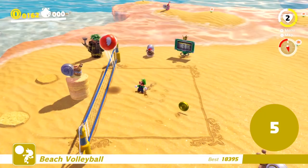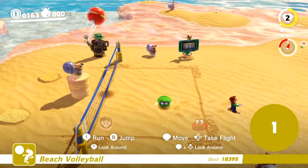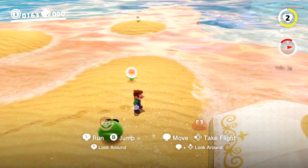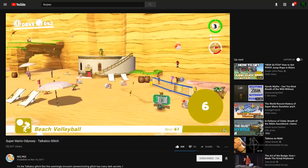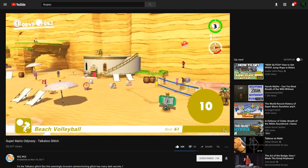First, let's take a look at some other methods for cheesing the volleyball challenge. If you're just playing the game casually and all you care about is clearing the challenge, the best pro tip is to play the game in two-player mode and exclusively use Cappy, while Mario just stands off to the side. The problem with using Mario is that his acceleration curve is so slow it's really hard to get him to the ball in time. In Fezpez's video on the talk-a-to glitch, he proposed that you could try to freeze Mario in place above the volleyball snail and rally the ball back that way.